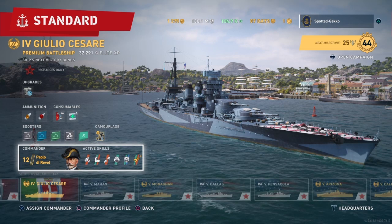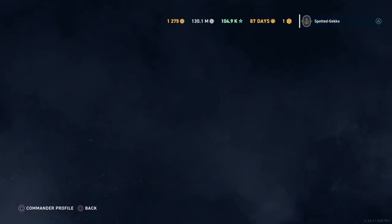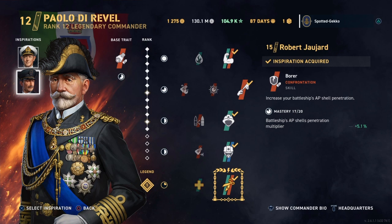Let's look at the commander. We only have the one battleship commander — it's a brawling commander. I found him okay on the Roma, but I think he really does outstanding on the Caesar. I always recommend Andrew Cunningham, the British battleship commander, as your number one inspiration for battleship commanders — all because of his concentrated devastation ability giving you better shell grouping and precision. With Cunningham at level 16, that's 4.5%, which is really nice. Because these are low-caliber guns, I also gave him a Robert inspiration for some extra penetration punch.